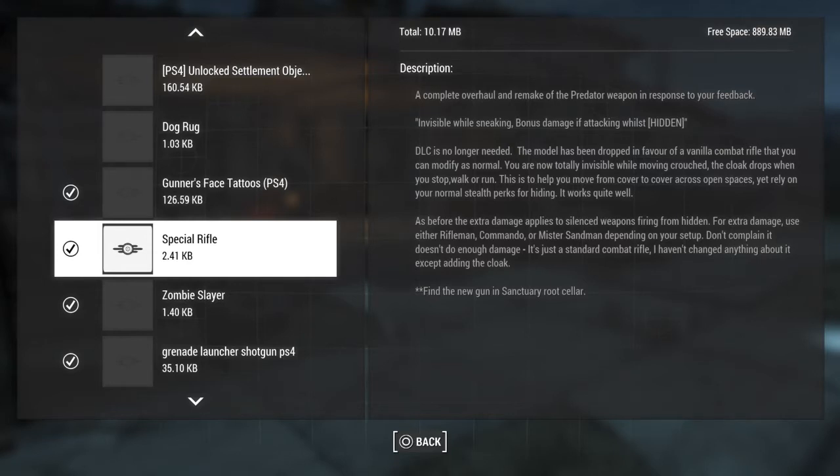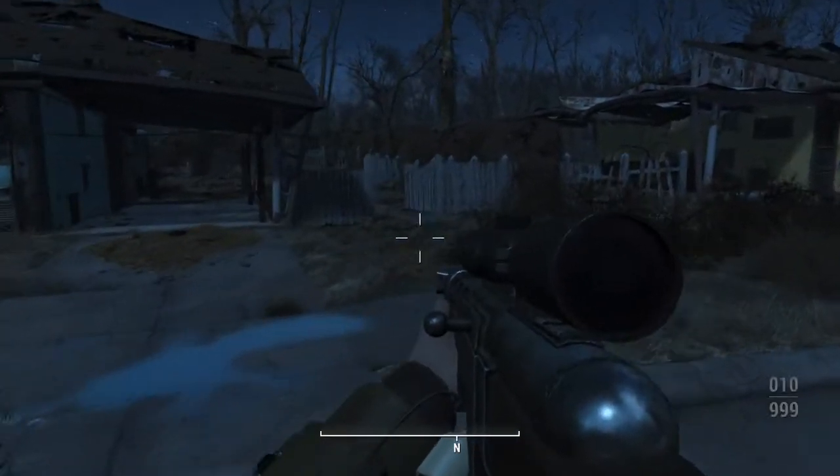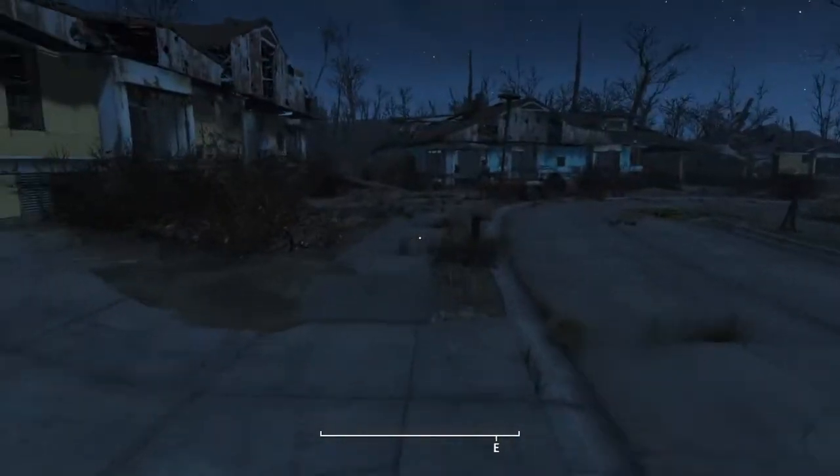Anyway, today we're doing the Special Rifle. In the description it says it's basically a remake of the predator weapon, which was like invisible while sneaking and then a bonus attack whilst hitting. You can find this gun in the Sanctuary root cellar, so let's go.